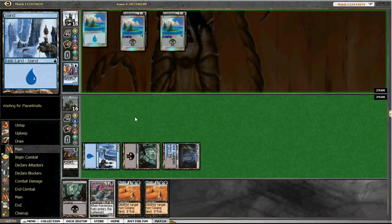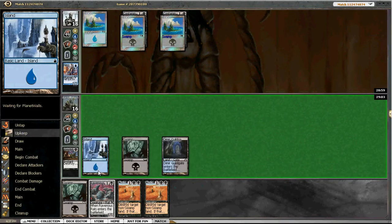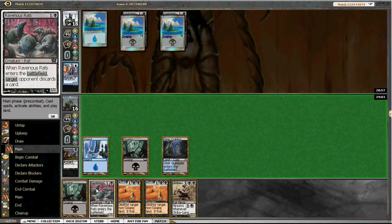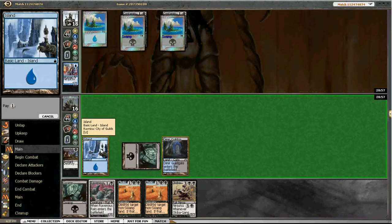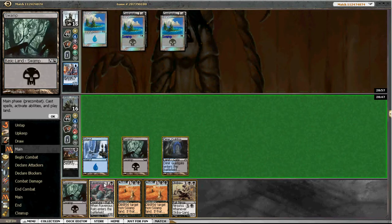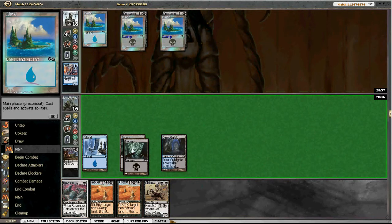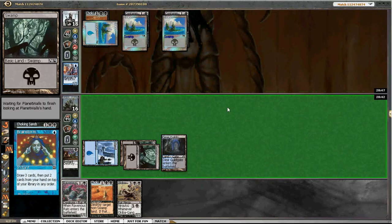He drew another island and he's just passing, so he does have spell stutter sprite. But we have ravenous rats so I think we're gonna do that and try to shinobi him out. He's gonna cast the sprite, so maybe we just go with choking sands. He's gonna brainstorm.